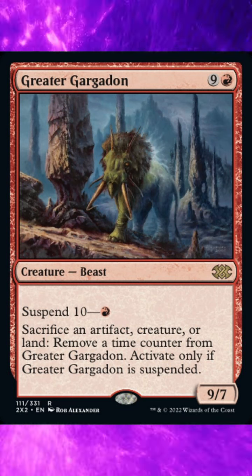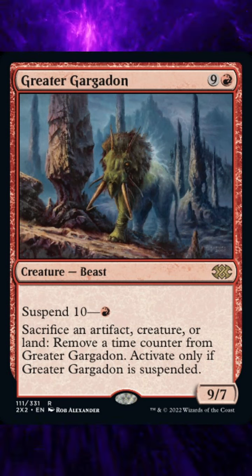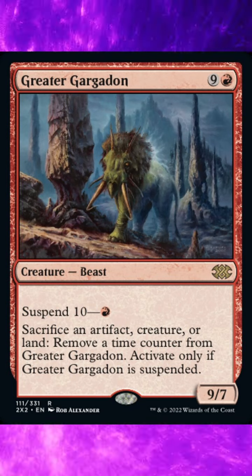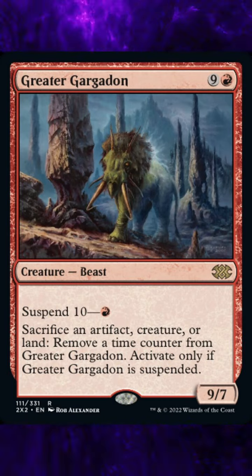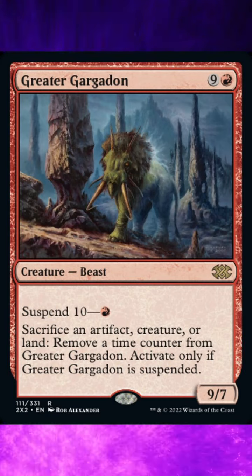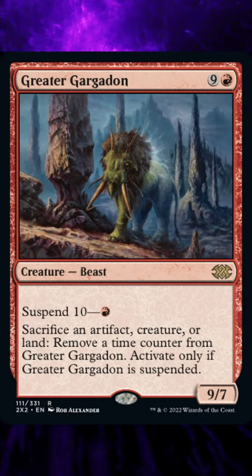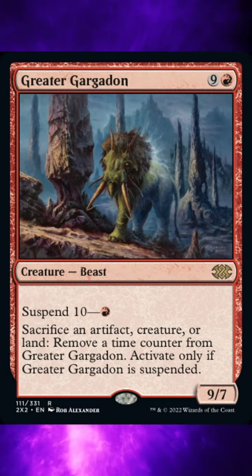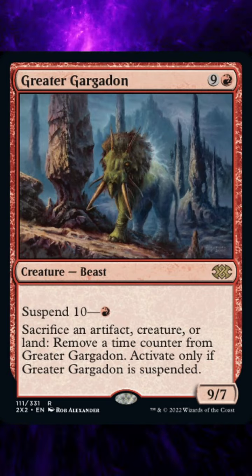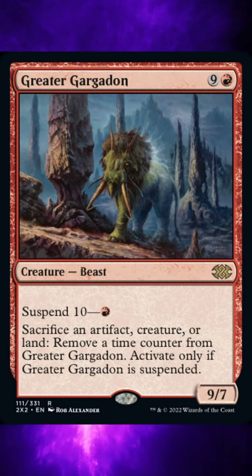When the last time counter is removed, the second triggered ability of suspend — the one that lets you cast the card — triggers. It doesn't matter why the last time counter was removed or what effect removed it. If the second triggered ability is countered, the card can't be cast. It remains exiled with no time counters on it, and it's no longer suspended.